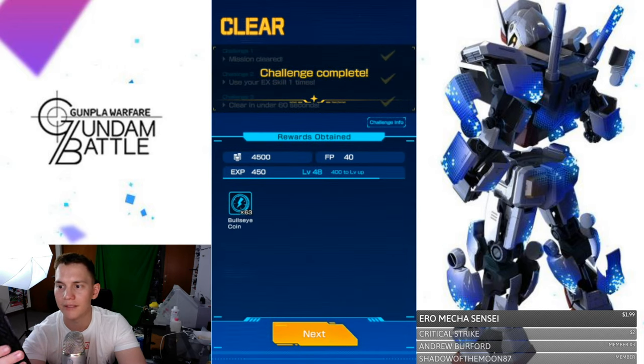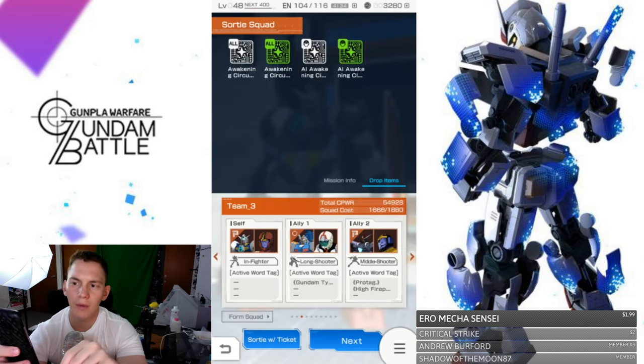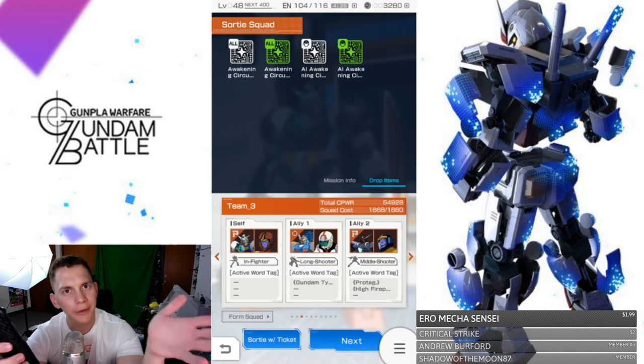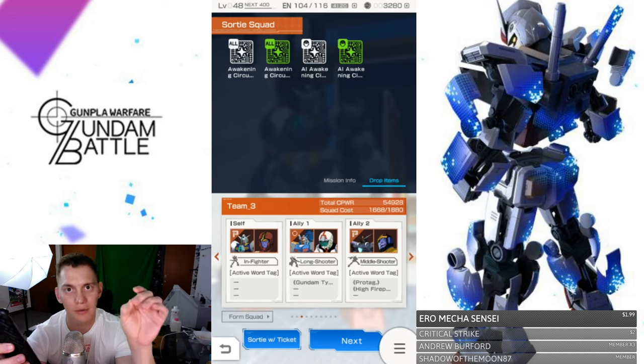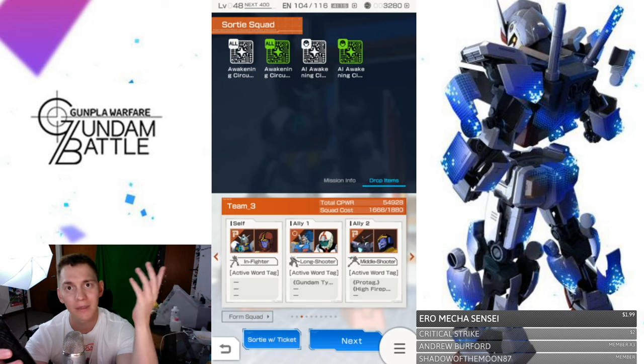There are going to be some drops. The droppable items are awakening circuits — basically the whites and greens. It's still pretty good because you're going to be using a lot of these later if you're trying to mass-upgrade a lot of different suits. You're going to need as many as possible. I'm hoping I can get a lot more, but I haven't really seen them drop too frequently — unfortunate, but it is what it is.